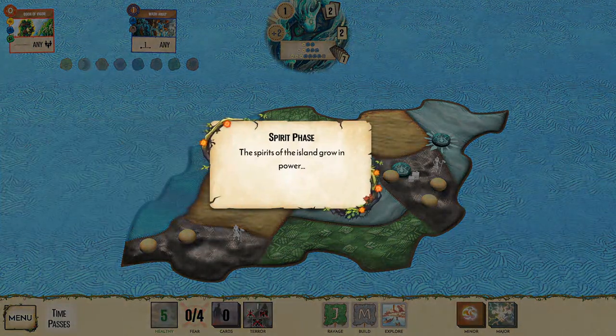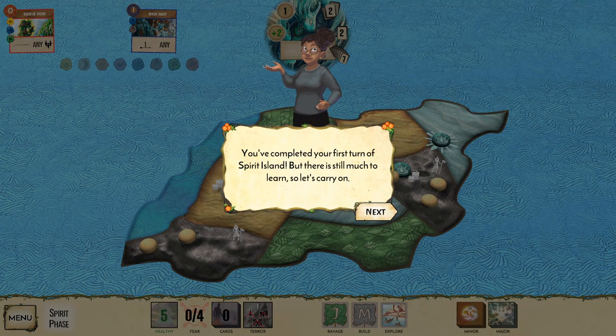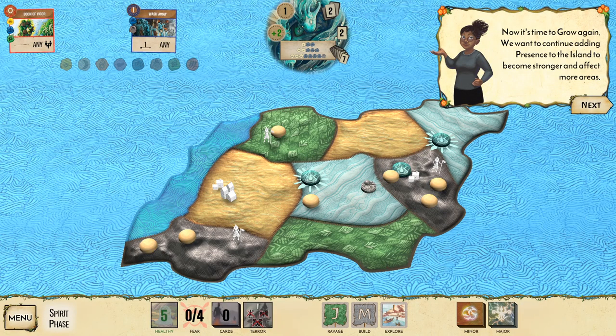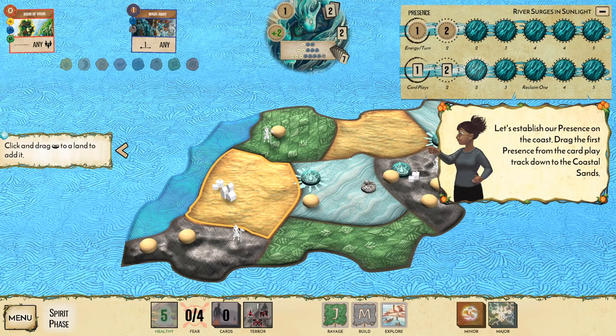At the end of every turn, all played power cards are discarded and your innate power expires, but you may activate it again next turn. Now it's time to grow again — we want to continue adding presence to the island to become stronger. Each turn we choose only one of three growth options.